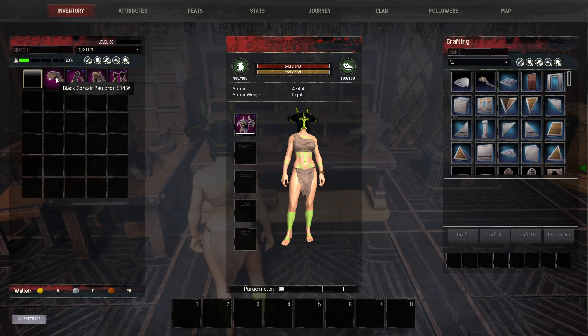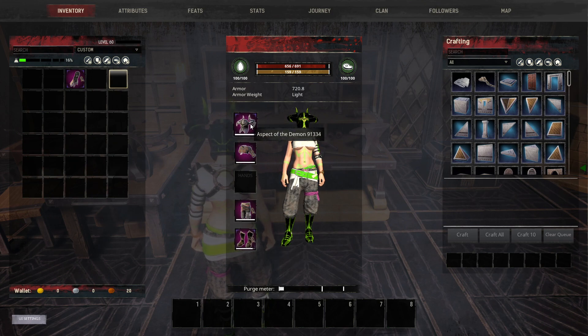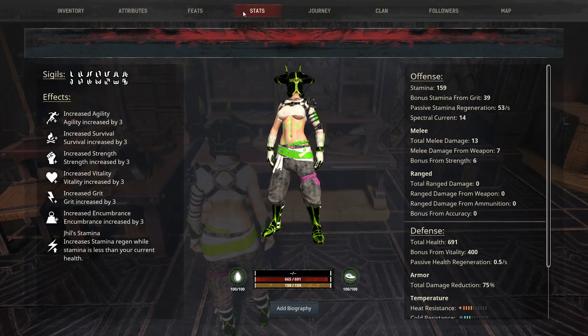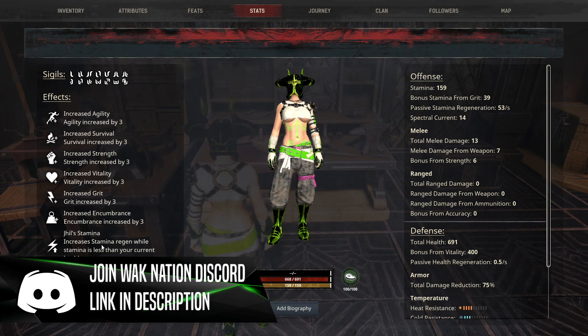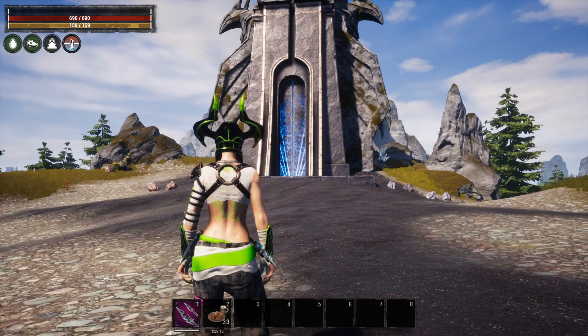For the armor, we're going to wear the aspect of the demon, the black corsair pauldron, the black corsair leggings, and the boots of the serpent. You've seen this in my immortal blender build — you can choose whatever you want for most pieces. The most important piece for this build is the gloves of Jill. What those do is immediately give you a status effect: increased stamina regen while stamina is less than your current health.